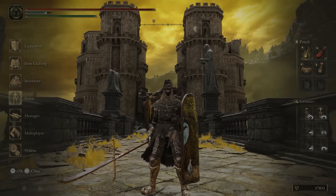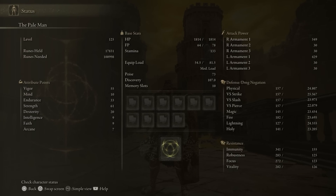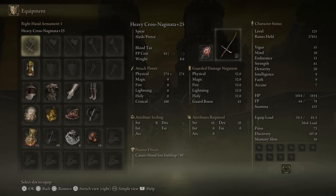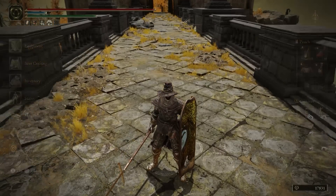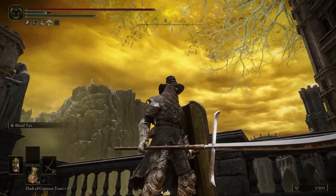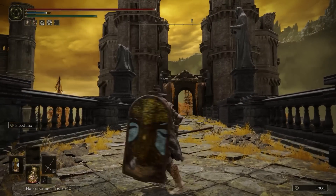My level is currently 125. We are doing Vigor 55, Endurance 33, Strength 61, and Dexterity at 20. We have 20 Dexterity because that's what's required for using the Heavy Cross Naginata. I love the Naginata, by the way. I know everybody sees this weapon and expects two of them, because dual spears are some of the best movesets in the game, but the single Naginata just looks so cool and has the best looking moveset.